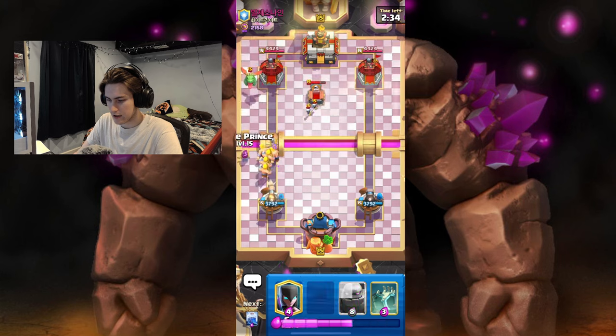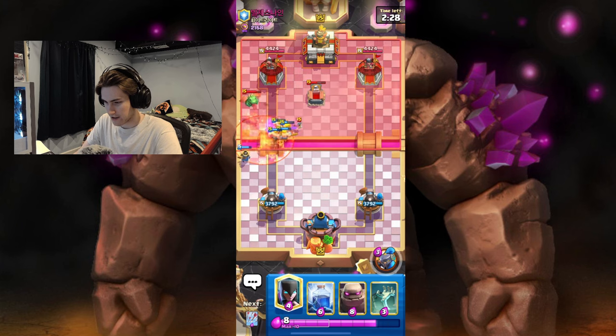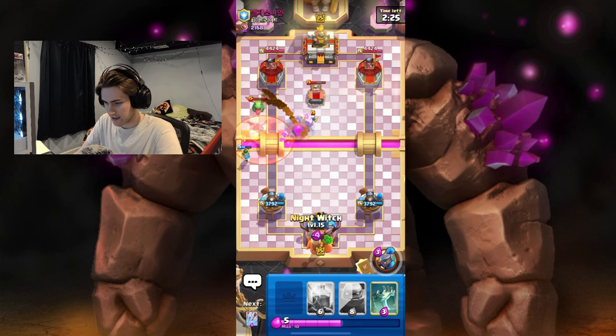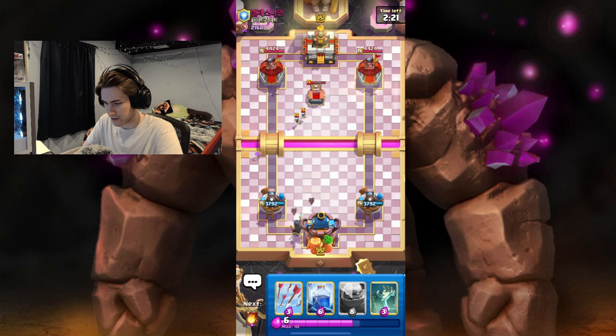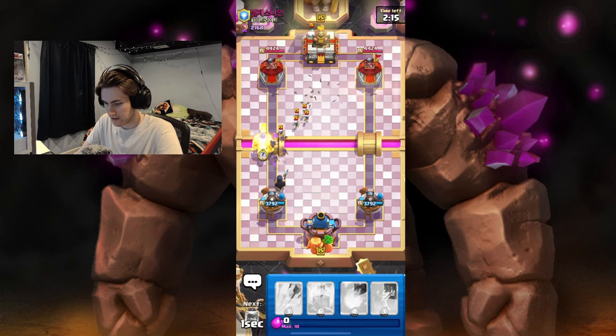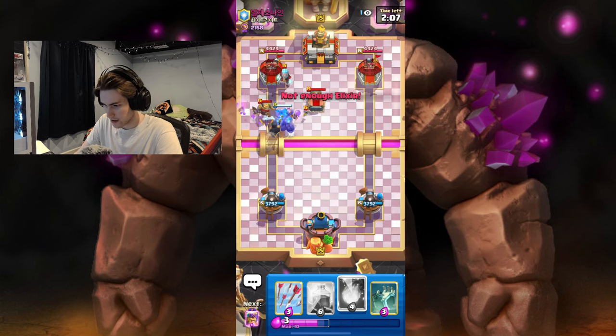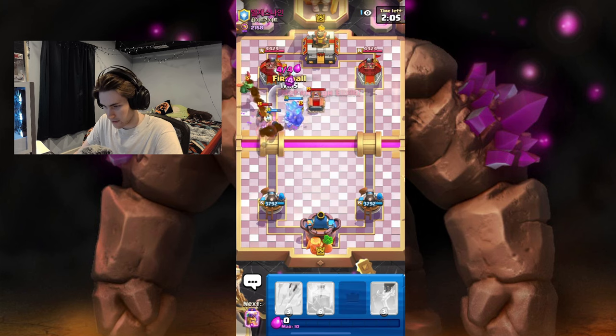This is definitely Graveyard — Graveyard is probably one of my worst matchups. They did the same thing. The thing about this is you definitely have a harder cycle to deal with in this situation, but you still have to take advantage of them using Poison early on. It's actually going to be really good because we're probably going to get our Fireball around the time he plays Tombstone — and we're going to Fireball that.